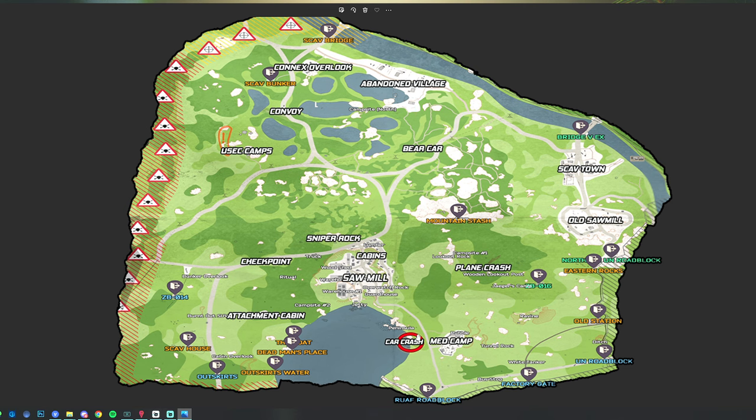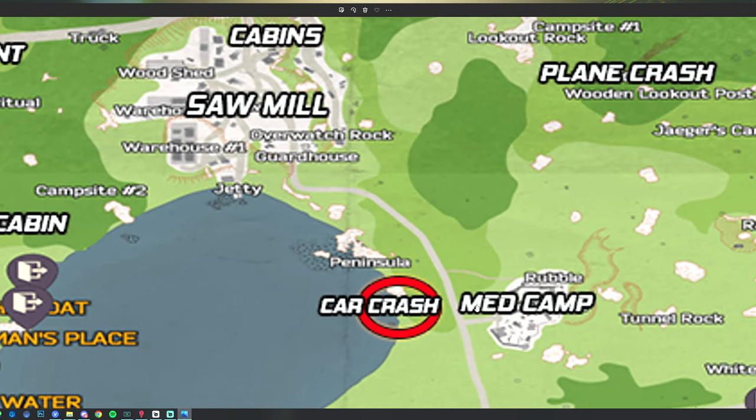Here's a map of woods, and for this task, we are going to be going down below the sawmill and beside the med camp to the car crash.